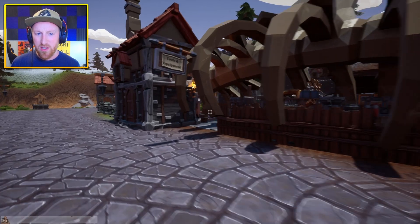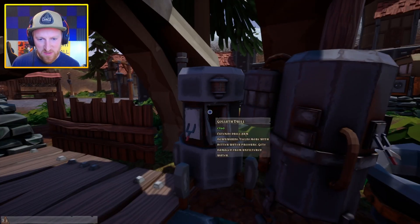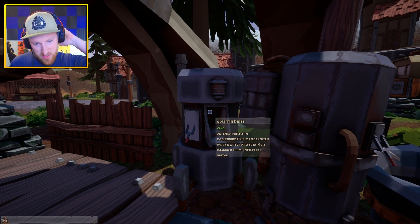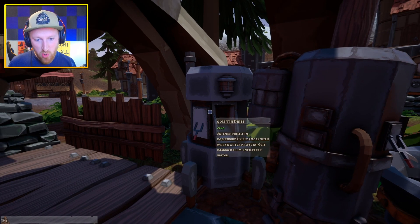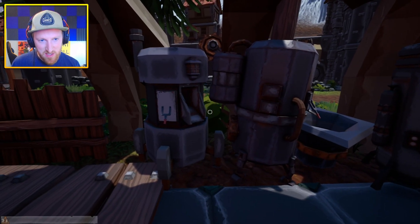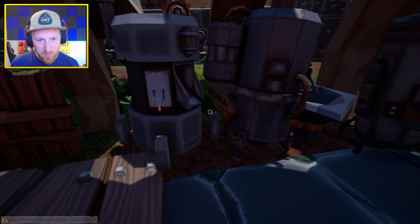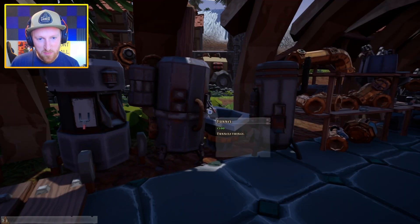I think there's a new machine too — the Goliath drill. It extends the drill arm downward, yields more with better water pressure, and gets damage from unfiltered water. I think that's obviously a little bit better. It's just pumping out stuff, so that's just a better drill.